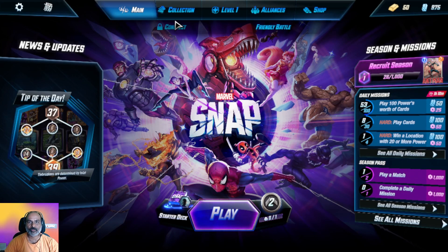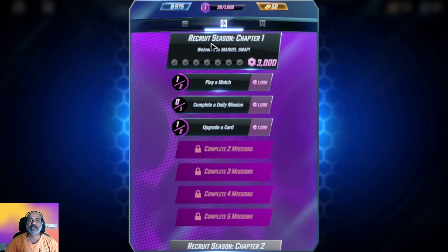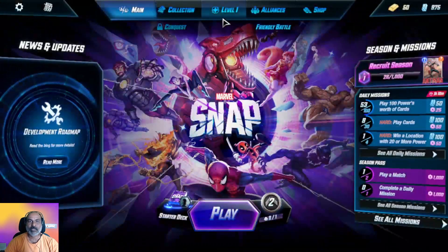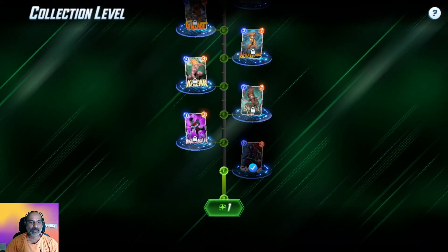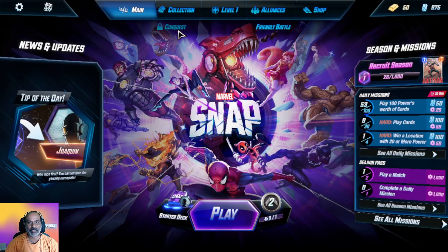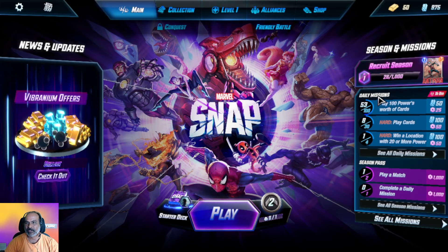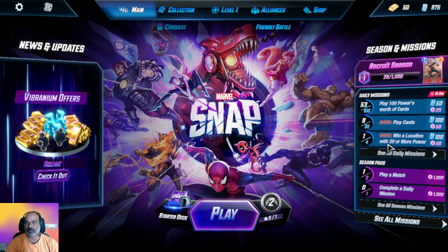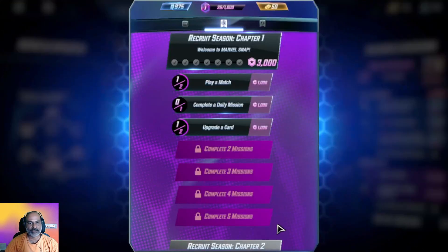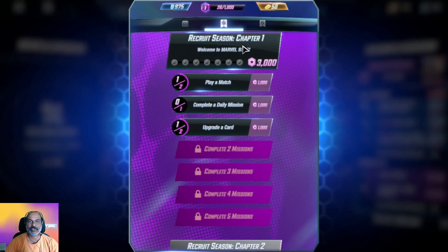Let us go to alliances — we cannot join yet, we need to finish the Recruit Season Chapter One. We are a free-to-play player. Here are the seasons and daily missions — very simple and straightforward. There is a Season Pass going on, and a weekly challenge and recruit challenge.